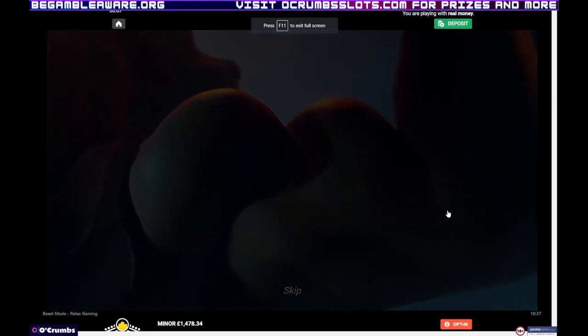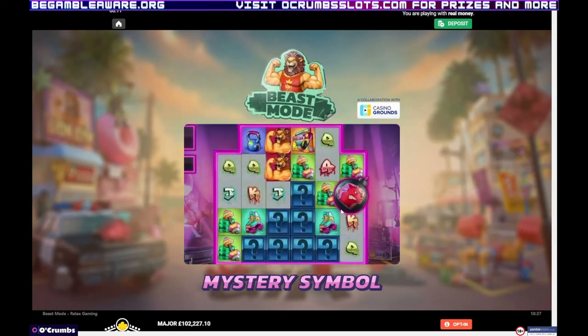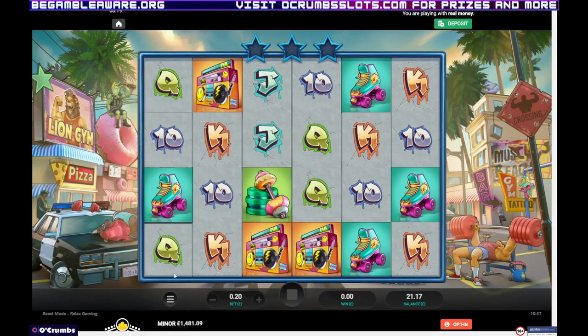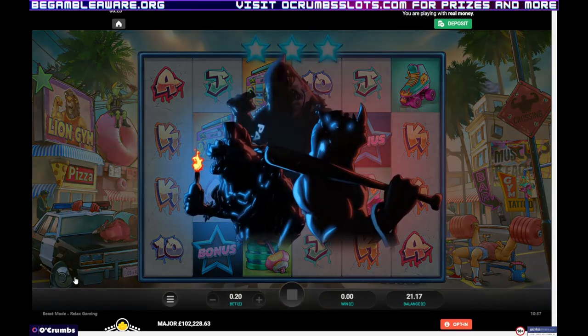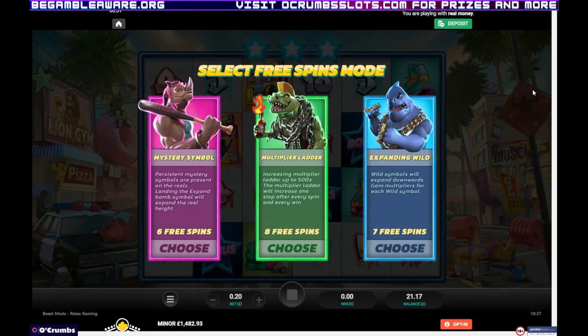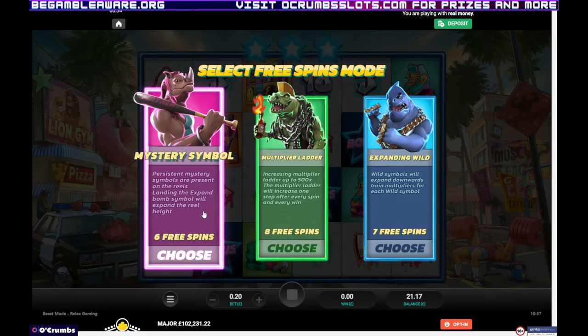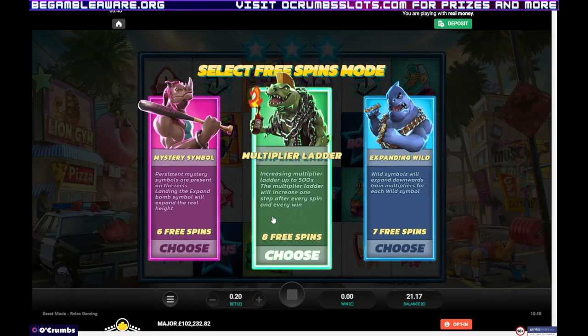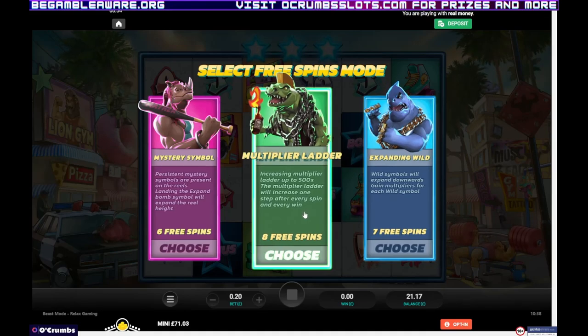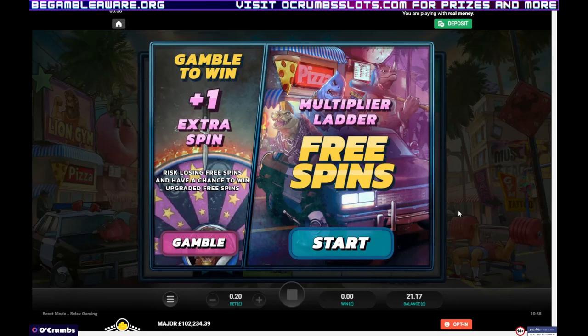This is Beast Mode. Bonus round in progress. Where is it then? Getting like a mole straight in like that. I've tried to bonus this one before but didn't get it. I'm not too sure which one to pick. Mystery symbol - persistent mystery symbols are present at the reels landing at the expanding bomb symbol. Increase multiplier ladder up to 500x. Wild symbol will expand downwards - I'll go for that one. That's got the most free spins. Gamble? Risk losing free spins to have a chance to win one more. No.